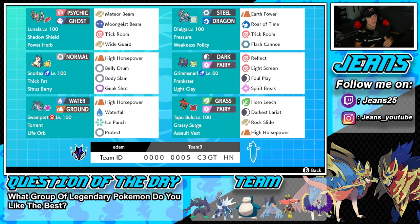What's going on YouTube, Jeans here, hope you guys are having a wonderful day. Today we are back yet again bringing you guys some more competitive ranked double battles for Pokemon Sword and Pokemon Shield. In today's video we are continuing to rock with some off-meta Pokemon — we got ourselves a Lunala on top of a team that features Life Orb Swampert and Dialga.